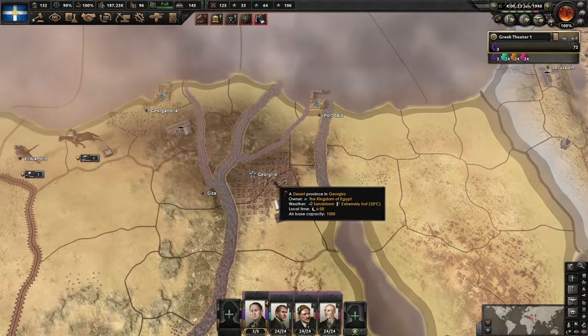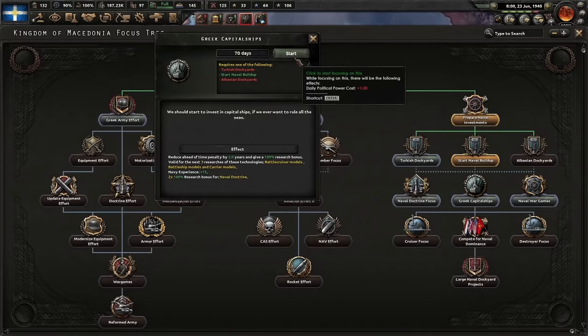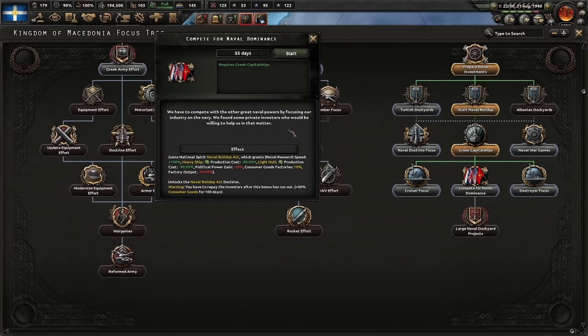Compete for Naval Dominance: we have to compete with the other great naval powers by focusing our industry on the navy. We found some private investors to help. This focus is incredibly overpowered but has big downsides — you suffer minus-20 political power, lose 10% consumer goods, and lose 50% factory output. You're moving the entirety of your country's industry towards naval production, which gives a beautiful 80% reduction for light hulls and heavy ships. At the very end you have a 50% consumer goods cost for 100 days to pay it off — so your industry basically shuts down for 100 days.